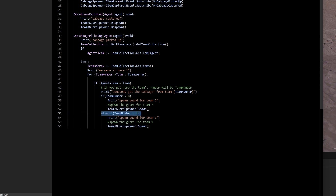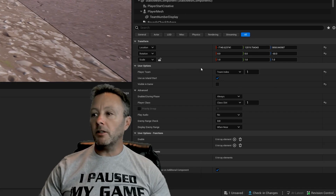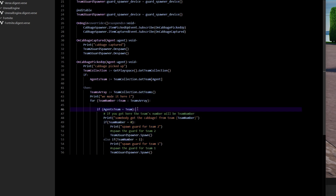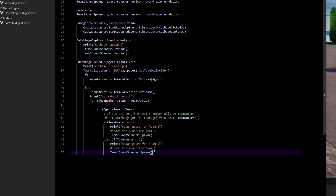We make a teams array and put the teams into it. Arrays start at zero, so team index one corresponds to array slot zero, and team index two corresponds to array slot one. If we look at player one's spawner, the player team is set to a team index of one; the other is set to two. So in our code, if the player is in the zero slot of the array (team index one), we tell the team-two guard spawner to spawn. If they're in the one slot (team index two), we tell the team-one guard spawner to spawn.